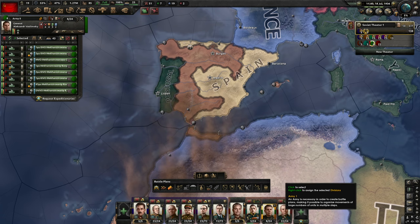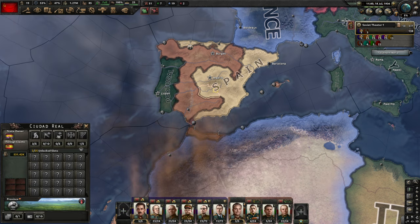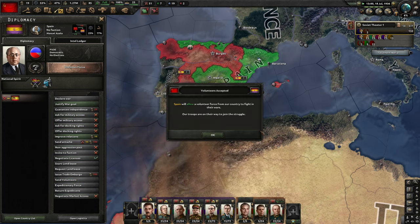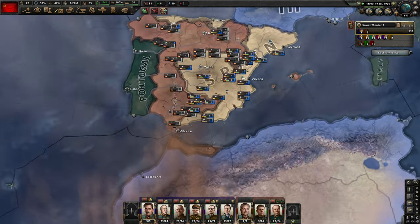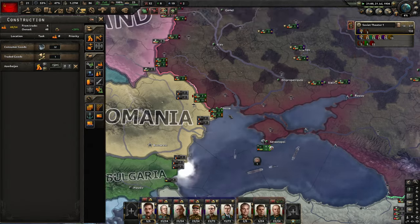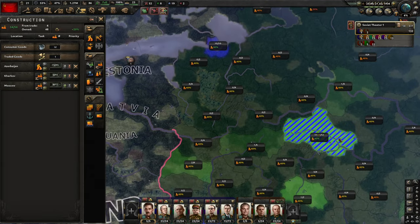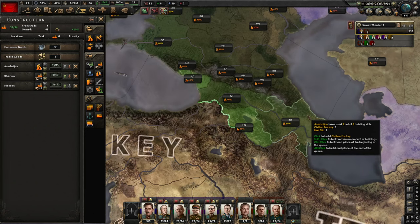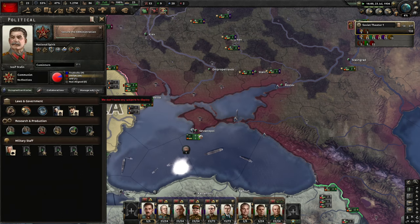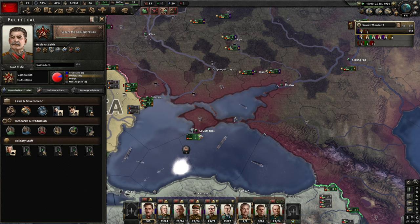I'm asking Republican Spain if they want volunteers. I'm sending air volunteers plus Rokossovsky. I have six divisions — I made a mistake, I can only send three. Send volunteers again — Rokossovsky is going to Spain to fight. Now we have quite a lot of civilian factories, I love this. I'll develop all the places that have enough infrastructure, including Azerbaijan of course, since we're securing the administration.